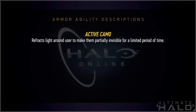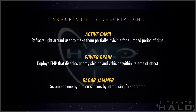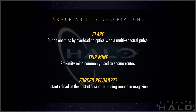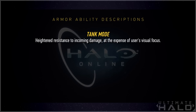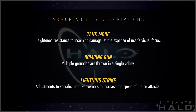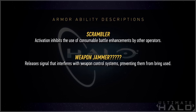Active Camo: refracts light around the user to make them partially invisible for a limited period of time. Power Drain: deploys an EMP that disables energy shields and vehicles within its area of effect. Radar Jammer: scrambles enemy motion sensors by introducing false targets. Flare: blinds enemies by overloading optics with a multi-spectral pulse. Trip Mine: proximity mine commonly used to secure routes. Forced Reload: instant reload at the cost of losing remaining rounds in the magazine — I'm not quite sure how this works, like do you snap your fingers and it just reloads? Tank Mode: heightened resistance to incoming damage at the expense of the user's visual focus. Bombing Run: multiple grenades are thrown in a single volley. Lightning Strike: adjustments to specific motor governors to increase the speed of melee attacks. Scrambler: activation inhibits the use of consumable battle enhancements by other operators. Weapon Jammer: releases a signal that interferes with weapon control systems, preventing them from being used. This one seems interesting — if you use this do you have to use your fists?